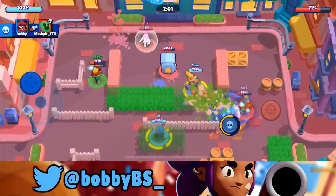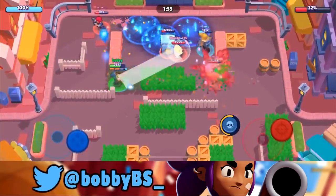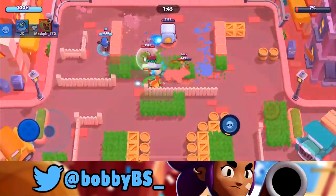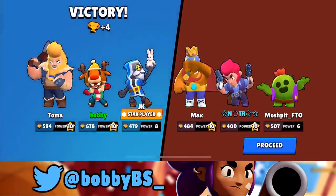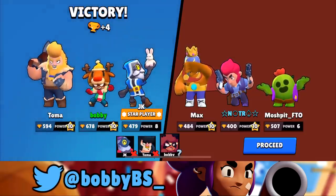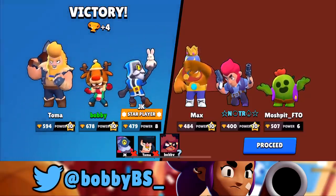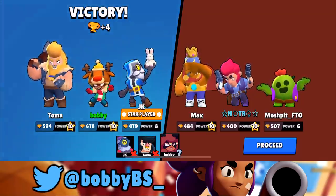We're moving toward the safe, getting value because our shots pierce — hitting both the safe and a brawler, which charges our super. We put the bear down for additional health and body blocking while we hit the safe. My thoughts on Nita: I really enjoy her. She's not super good at any one thing, she's just well-rounded. I wouldn't have her be the center of your comp, but alongside a good Barley and Bull, I definitely recommend Nita for that consistency. I'd give her a B+.